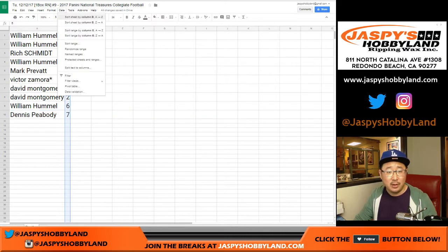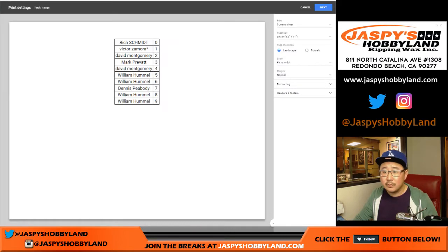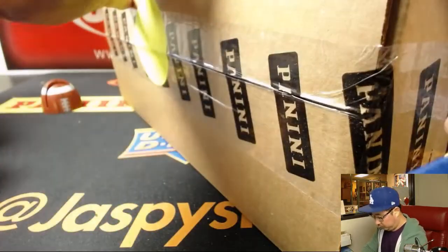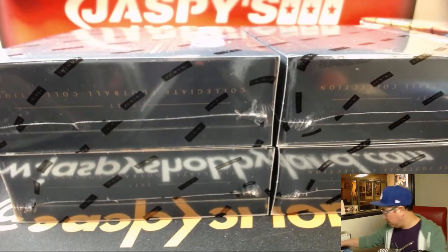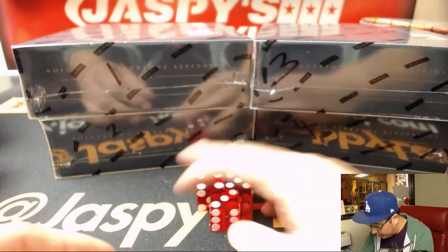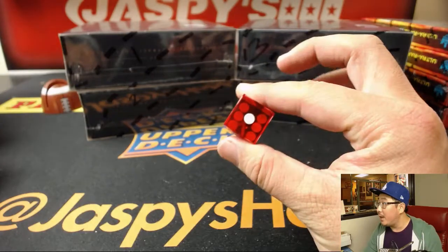Dennis with seven. Trades are allowed, although I rarely see trades in these number block breaks. But if you're feeling frisky, go for it. So while people are thinking about it, let's pop open this fresh case right here and see which box we're going to do. We'll number these boxes one, two, three, and four, and I'll keep rolling. I'll roll the die until we get one, two, three, or four. We'll go with the first box — one.